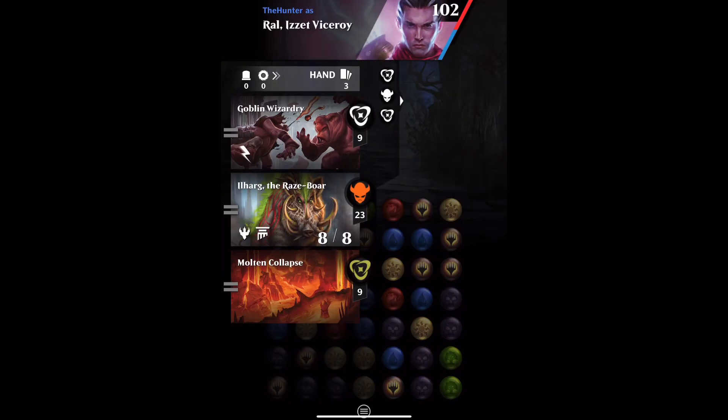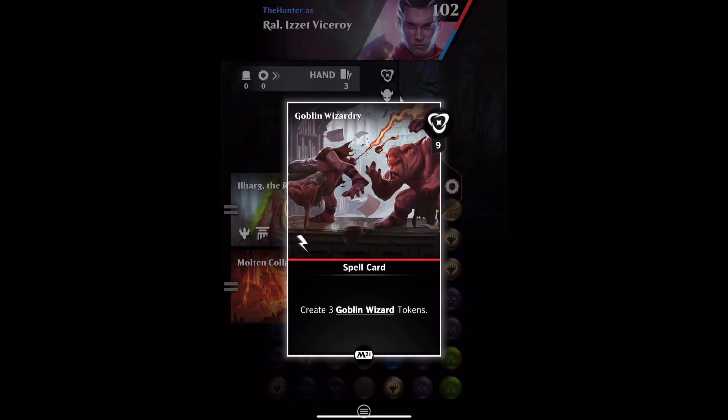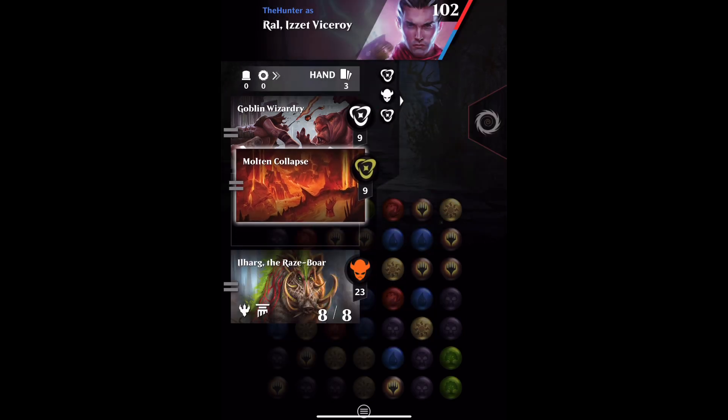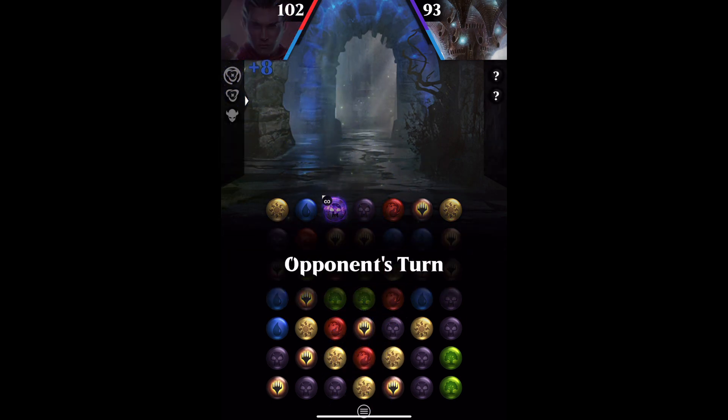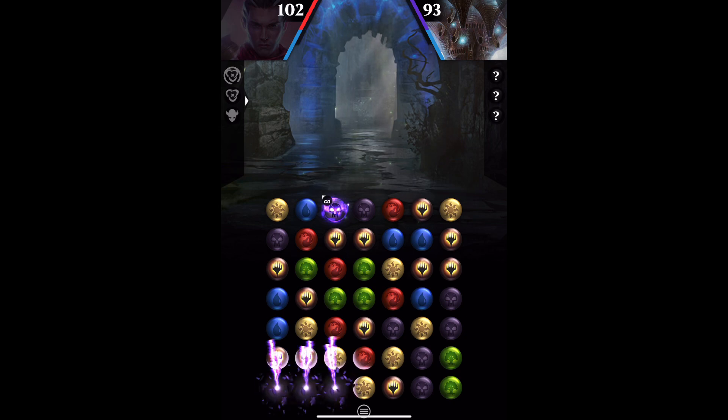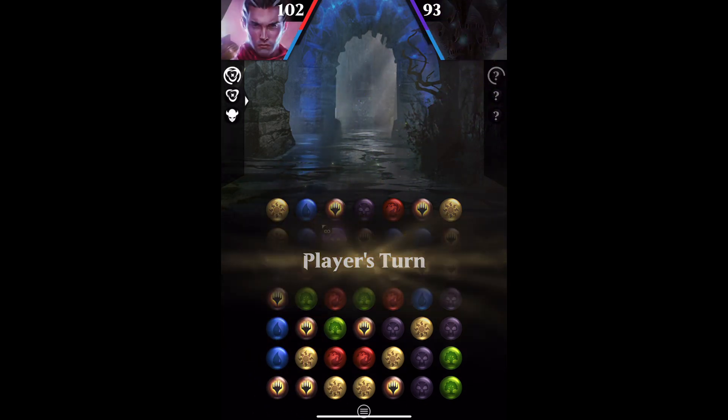Hi folks. Goblin Wizardry is a common card from M21 that creates three Goblin Wizard tokens. Nothing else creates Goblin Wizards, and these have prowess — this creature gets plus one, plus one until end of turn. Note that when I play the Goblin Wizard card, I'll play a couple of other cards to trigger the prowess and you'll see that it gets the plus one, plus one.